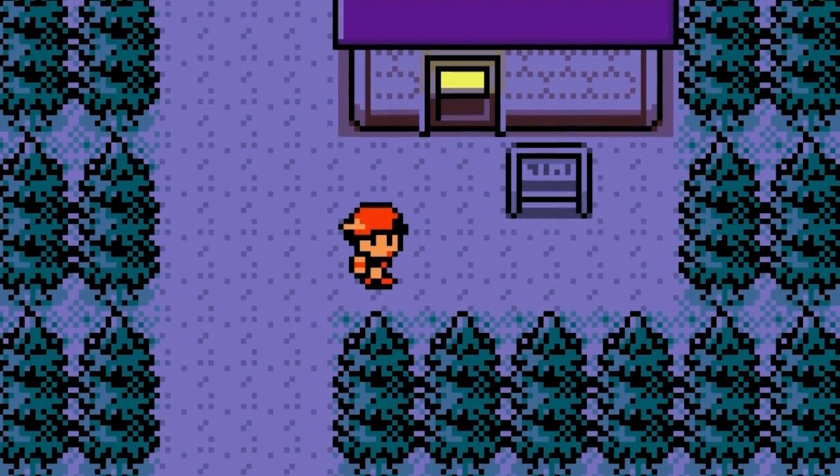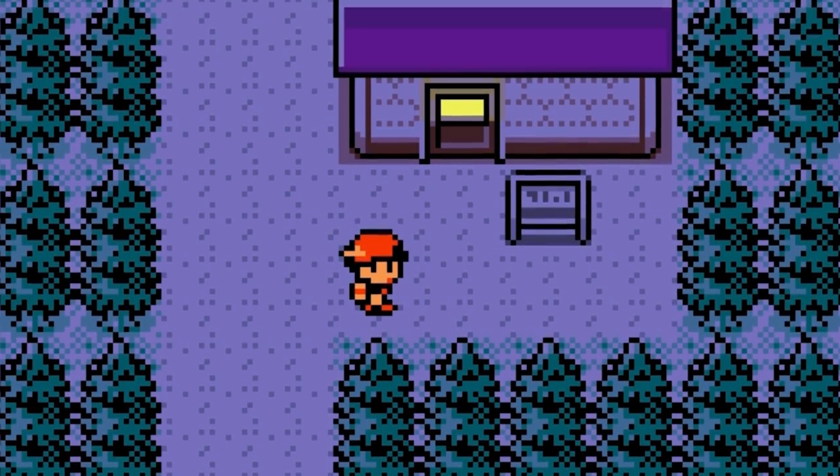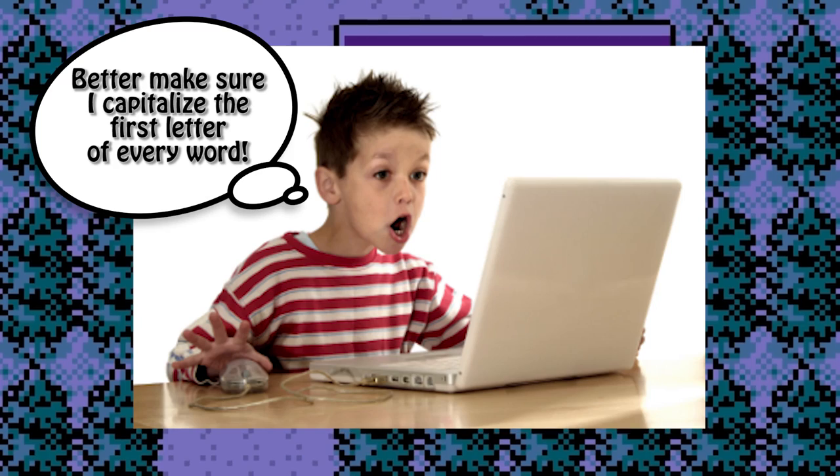We can see that there are lights on, though, so who knows? Maybe there's someone living there. All alone. Forever trapped. In isolation. Break out those 7th grade writing skills, kids — there's creepypasta theories to be written!